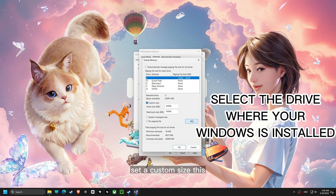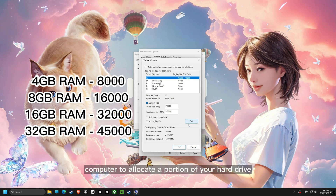Moving on to virtual memory, set a custom size. This allows the computer to allocate a portion of your hard drive as extra RAM, preventing crashes and improving stability.